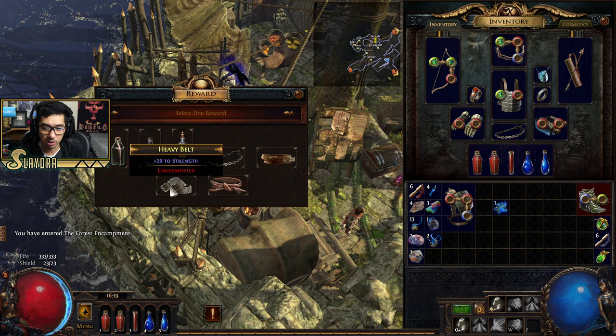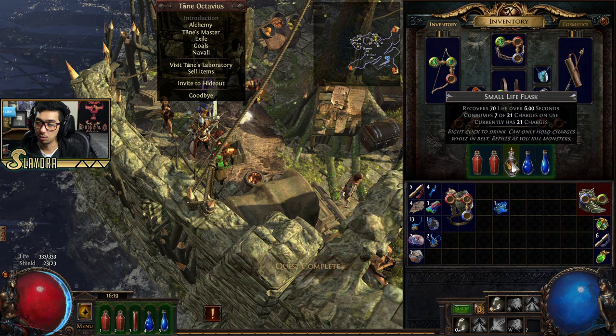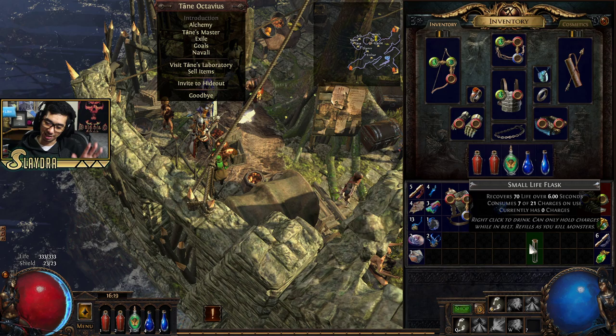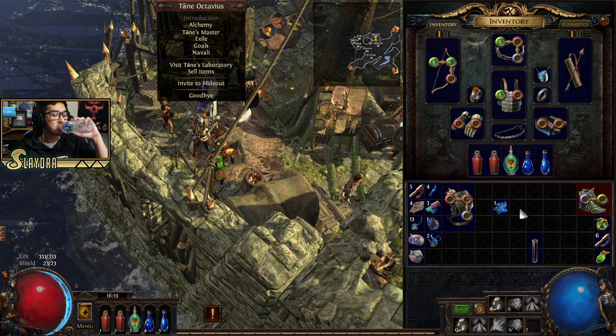We just finished our quest, so we can go ahead and get one of these items. I recommend getting the Quicksilver Flask because I can't sit still — it gives you increased movement speed. In this game it's not just health and mana potions; flasks can increase your damage, and there's even one called Dying Sun that gives you two additional arrows, though it's really expensive.